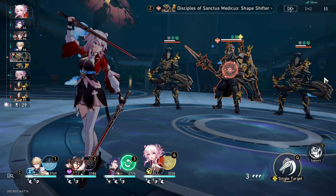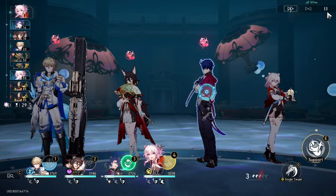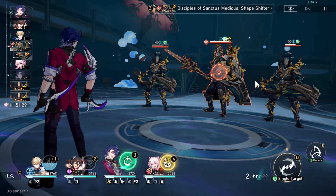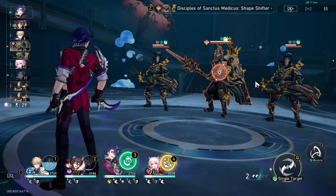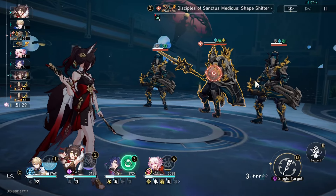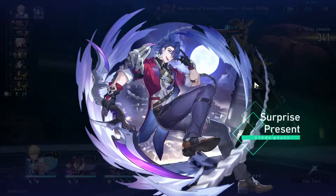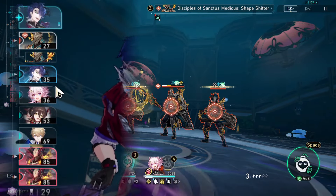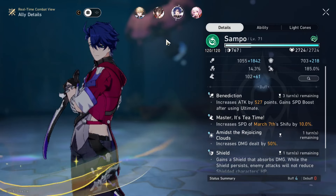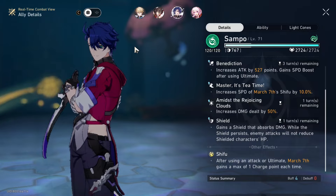We ult on Sample so that Sample has energy, and if we take a look at his current stat right now, you can see that he is at 165 total speed. We add that with March 7th's skill, and so he's at 175 speed. We don't ult immediately - we need to make sure that we have benediction before we ult, so let's just do a basic attack. The main goal here is to prove that Sample can achieve a three-turn cycle. Let's buff Sample and prep his ult. You can see on the action bar that Sample's position is above March, and if we take a look at his speed, you can see he has 163. After the ult, he will get advanced forward thanks to the four-piece eagle set, and he will also get an extra 20% speed.